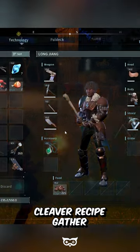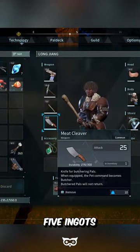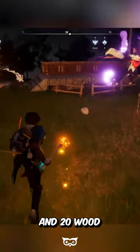Once you've unlocked the Mii Cleaver recipe, gather the necessary resources: 5 ingots, 5 stone, and 20 wood.